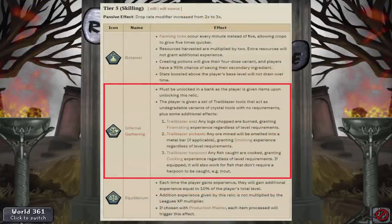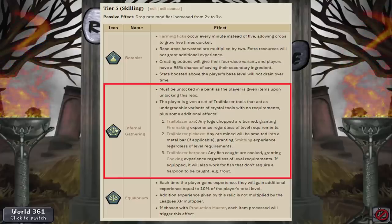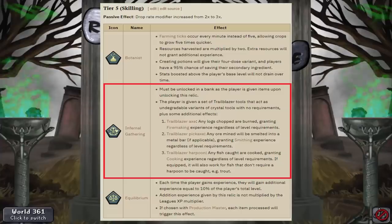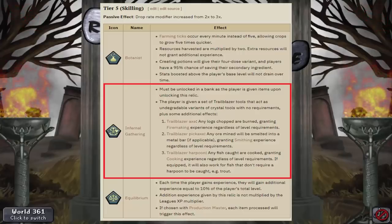This one was kind of hard. I actually am not 100% sure with this one so far, since all three of these are really good. Right now I'm leaning towards Infernal Gathering, since that goes really good with the Tier 1 Relic as well. To give you guys an example of that, if I were to go and mine a Silver Ore, it would send two Silver Bars to my bank - so that's really crazy. It would give me full XP as well.